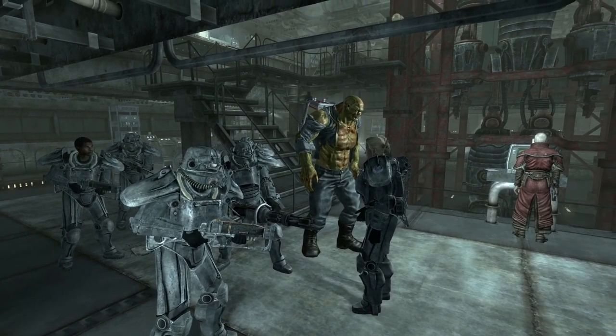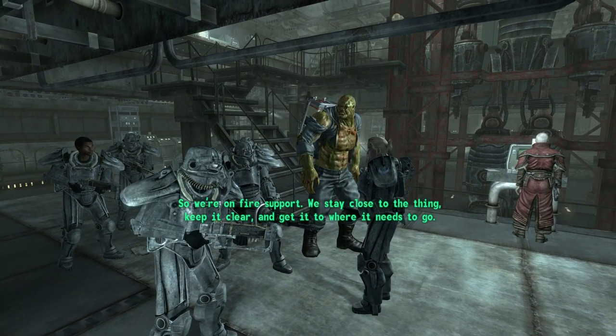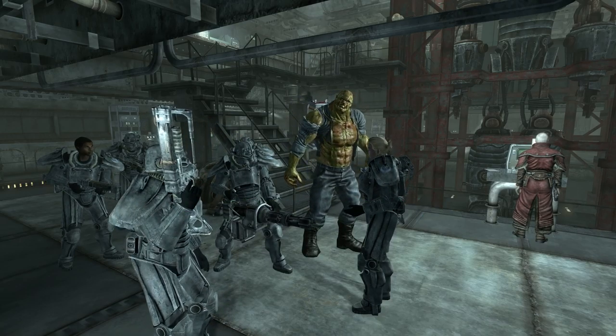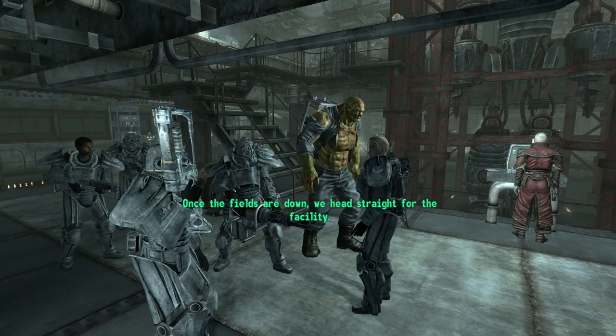Take down the energy fields. So we're on fire support. We stay close to the thing, keep it clear, and get it to where it needs to go. Once the fields are down, we head straight for the facility.